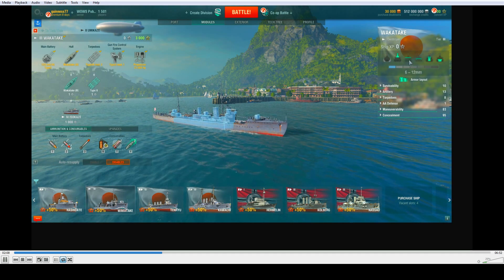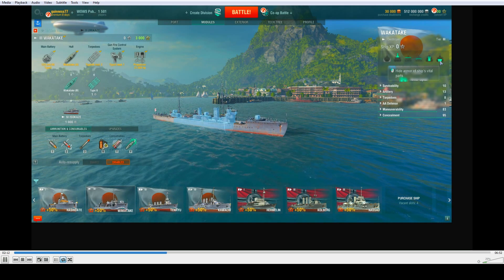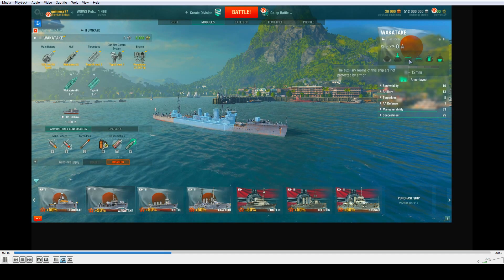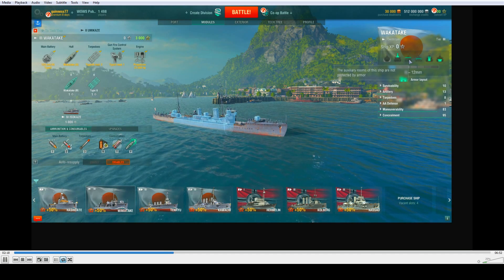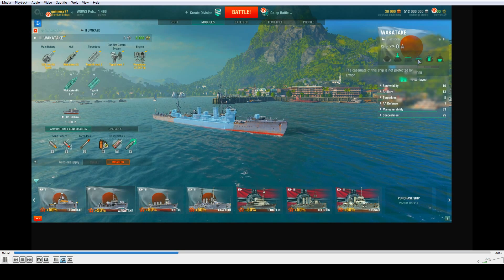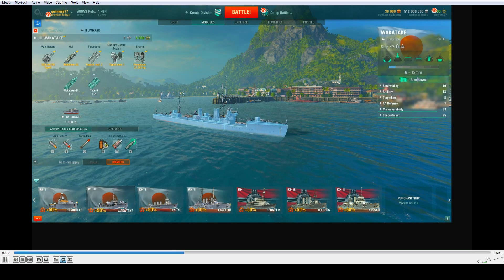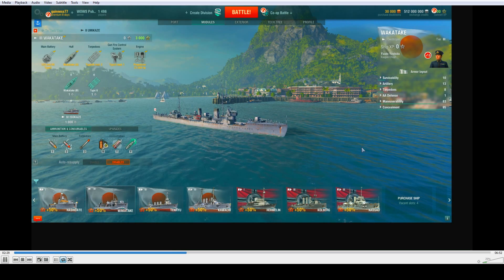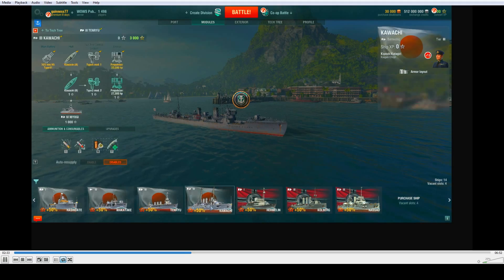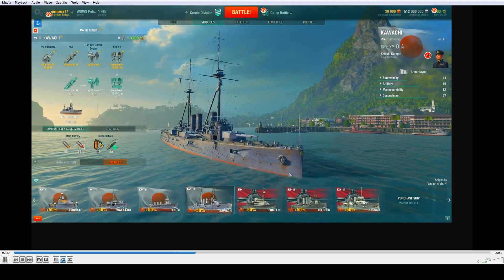Or you can click on those icons to hide or show different parts of the boat. The citadel and auxiliary rooms of this ship are not protected by armor. If the icon is a little dark where your mouse is, you'll know there's no armor protecting that part of the boat. Click on that again to turn it off.